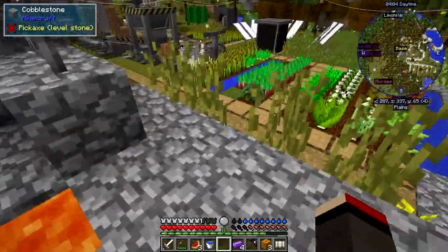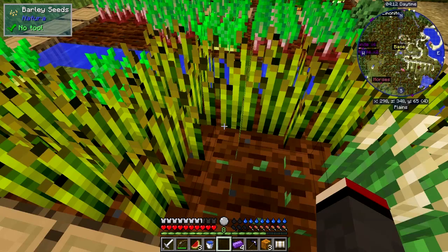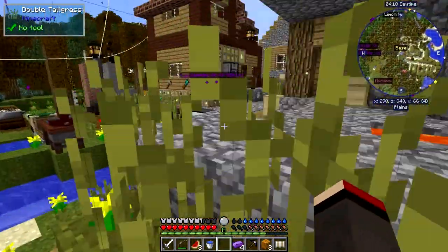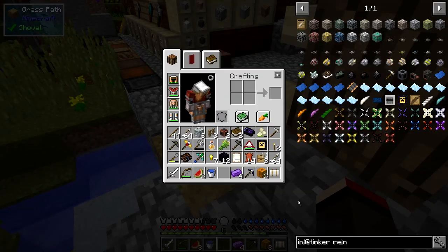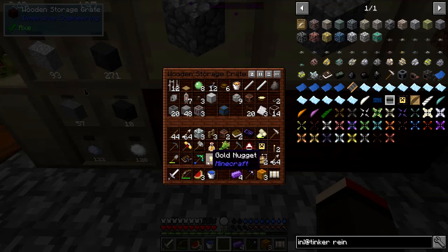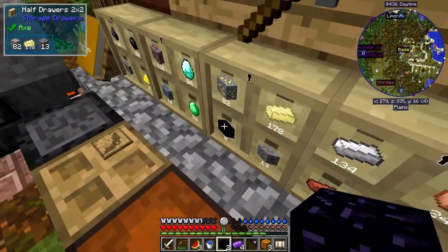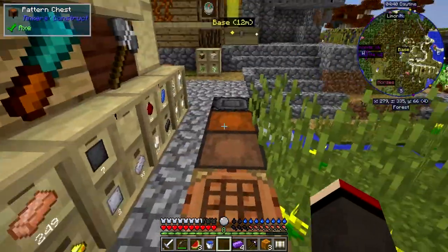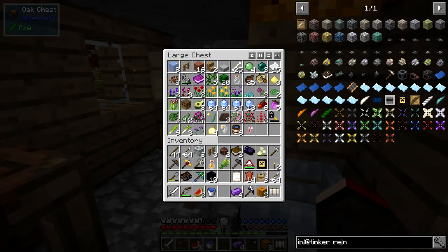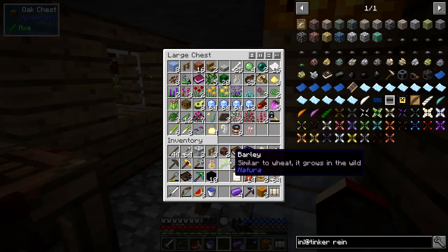I'll get those seeds as well — I'm bound to need them, especially for forestry stuff. I can get rid of the gold nuggets, don't need those. I only want 10 pieces for the base at the other side — I'll put those two back. We'll put the barley away, and we've got juice too. Barley goes into the storage drawer over here — I hadn't realized I already had it in there.